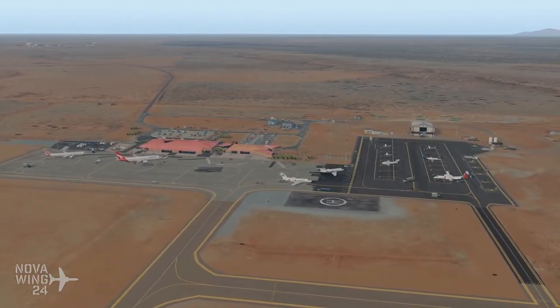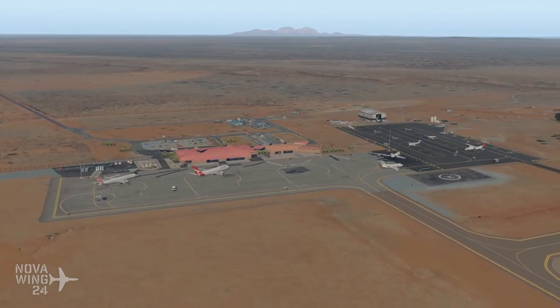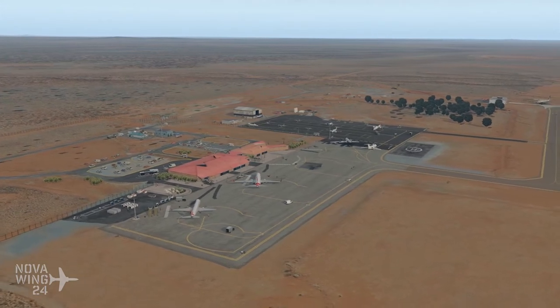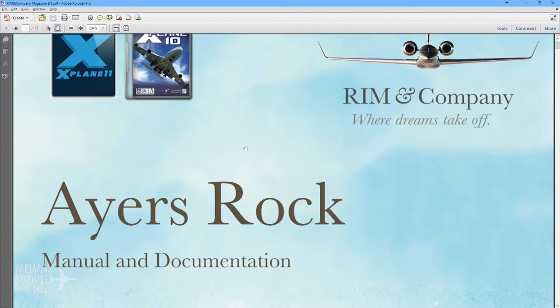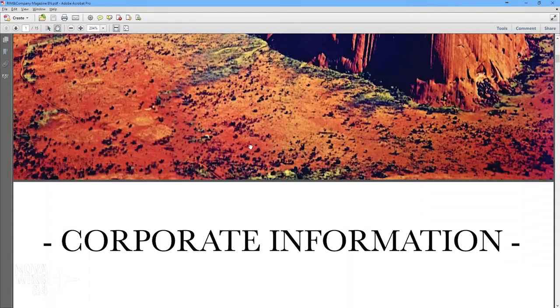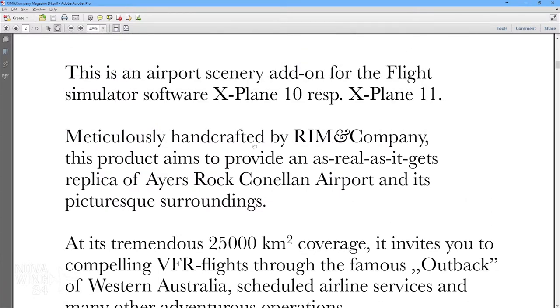Before getting too far into the sim review, I want to go through some interesting observations about the installation process. When you first get the Ayers Rock Airport from Rim & Co, it's fairly basic - just extract the zip file, drop it straight into your X-Plane 11 folder and off you go. The manual gives information about the area covered by the photo real, which we'll get to in a moment.